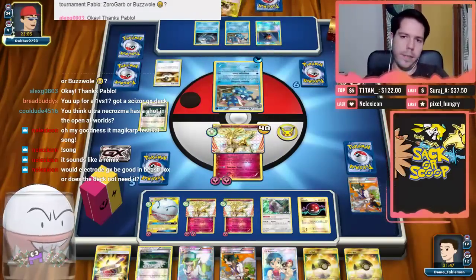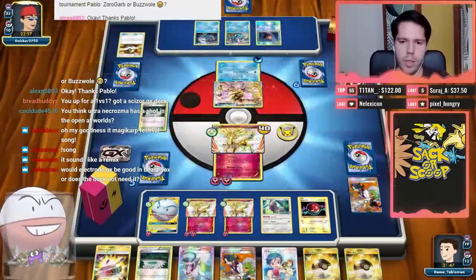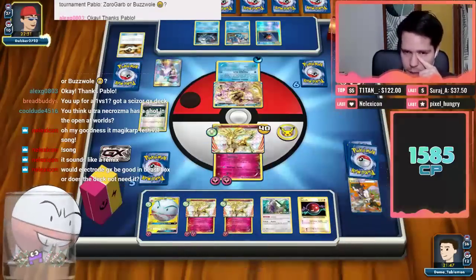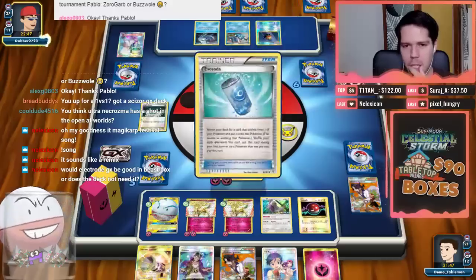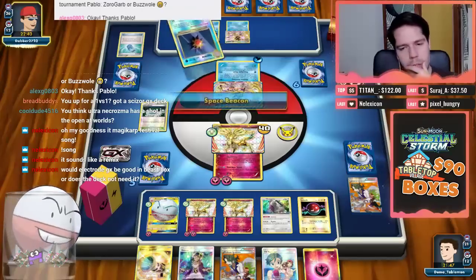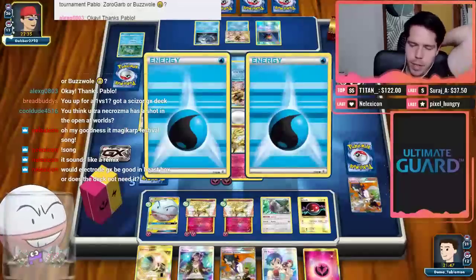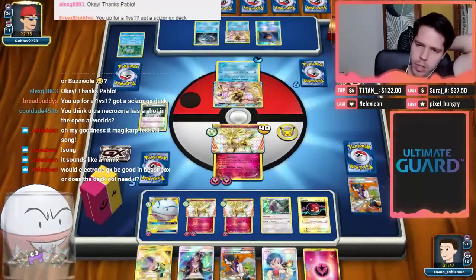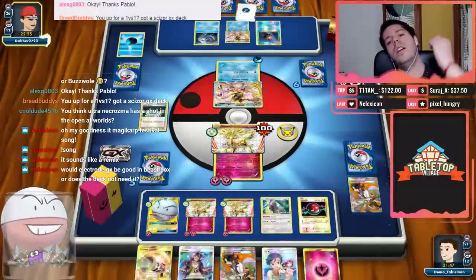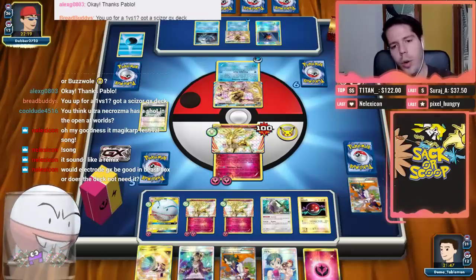There's no way we can recover from this. One, two, three, four, five, six — but with DCE we do one-shot the Greninja. Except we haven't found a single DCE — that's game. He will Giant Water Shuriken for a KO and then Shadow Stitching.